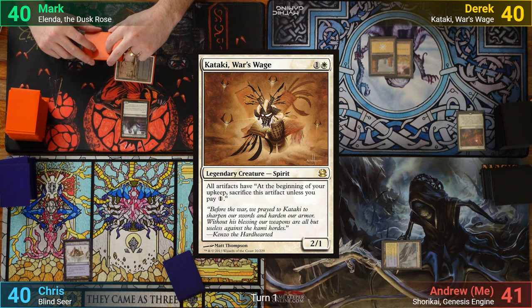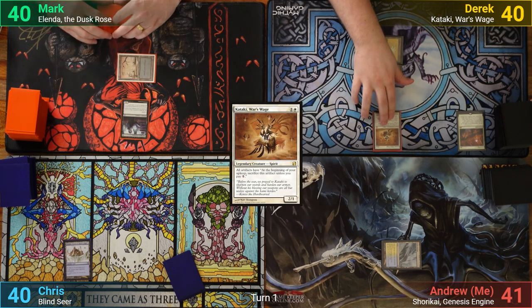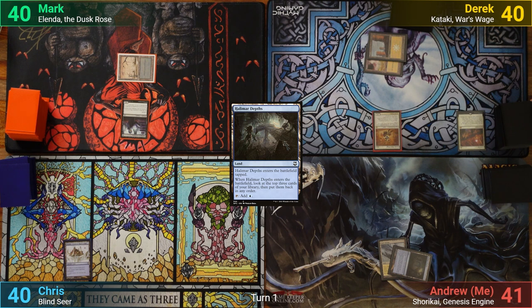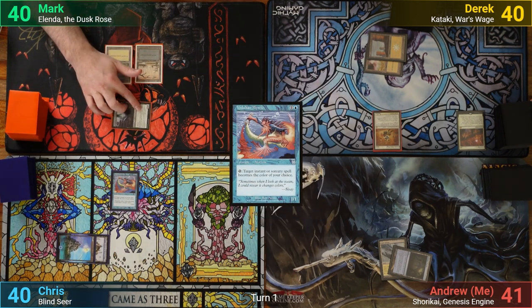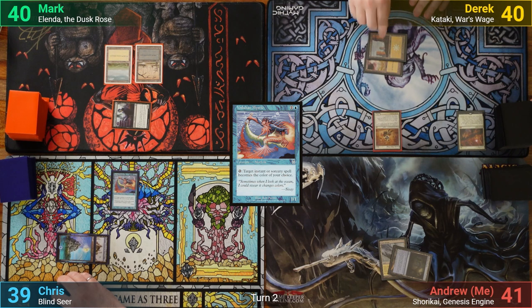Derek has a Plains and casts a turn 2 Kataki. I play a Halimar Depths, rearranging my top 3 as it comes in and pass turn. Chris plays an Island and casts a Vodalian Mystic, passing. Mark plays a Plains and swings the Indulgent Aristocrat at Chris, who decides not to block. This has Mark gaining one and dealing one, and passes to Derek.